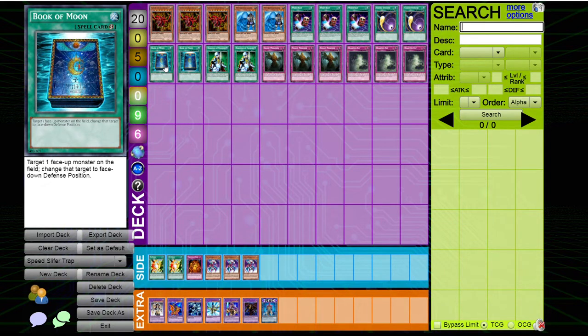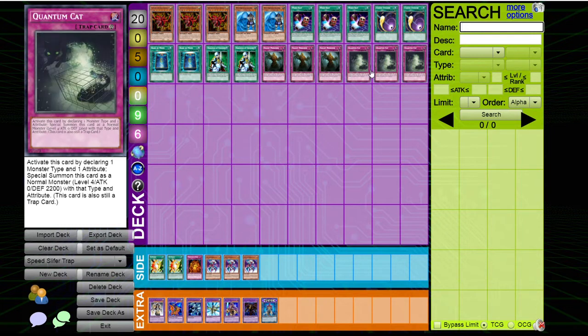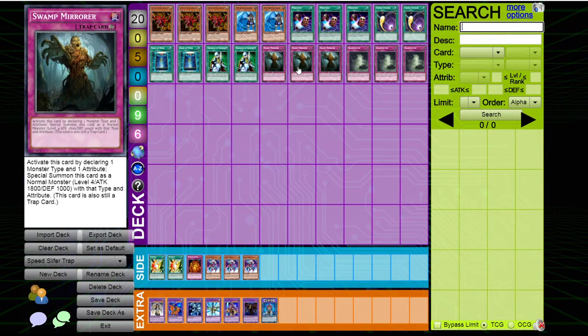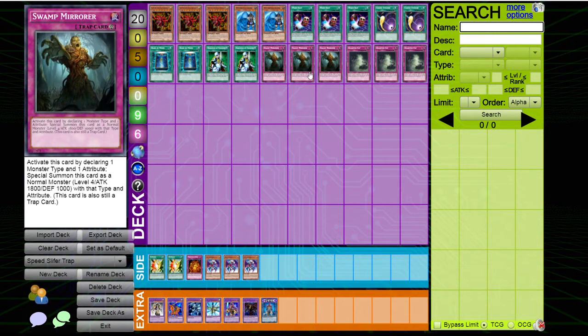Two Books of Moon — it can protect Slifer from Offerings as well as stall and defend against your opponent for a while, or even flip Mysterious Guard. It's a very versatile card. Nobleman of Crossout — lots of opponents will be playing defense monsters like Knight Assailant, New Doria, even Mysterious Guard, or just stalling against Slifer until they draw you out. Two Noblemen should be enough and we can draw it with Fury of Thunder. Of course the three Swamp Mirror and three Quantum Cat to special summon an insect on your side of the field — these also have pretty good stats like 1800 and 2200 defense, so Quantum Cat and Swamp Mirror can block basically any normal summon except Wars Raider or Charging Gaia.